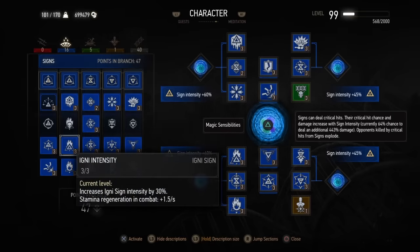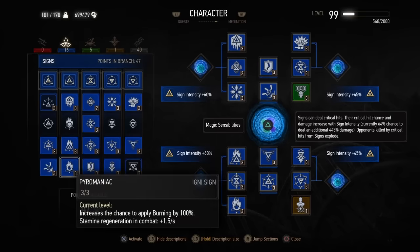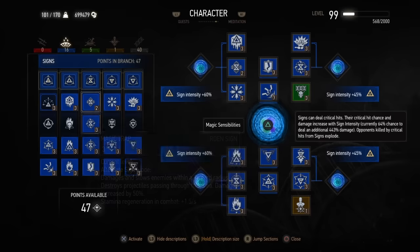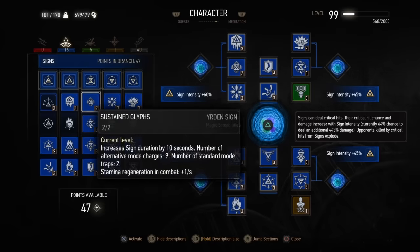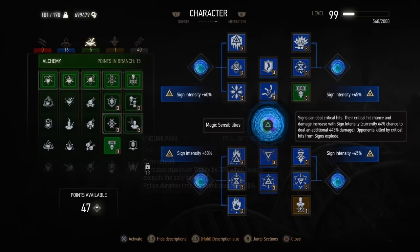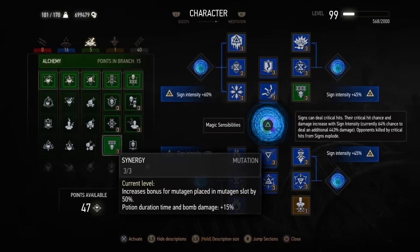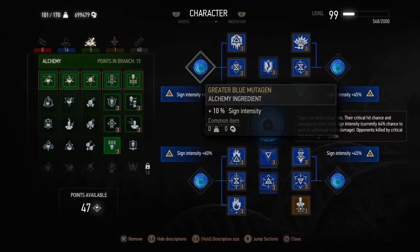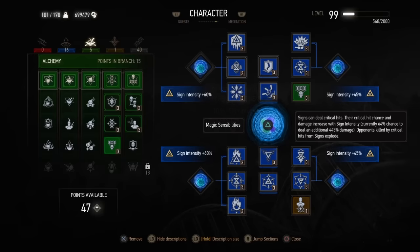As far as abilities are concerned, the early abilities you want to focus on are Melt Armor, Igni Intensity, and Pyromaniac. Everything else only serves to further multiply sign intensity, so you should forego leveling those and instead favor investing heavily into the green tree until you have the Synergy ability active — so you can get that 60% increase to sign intensity from greater mutations.